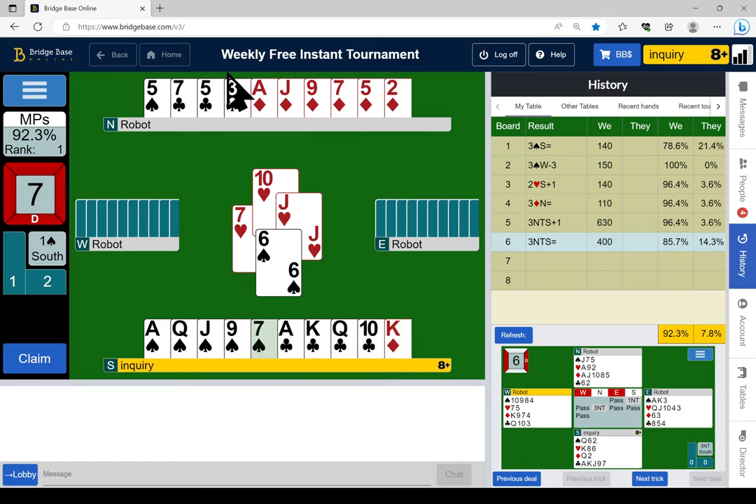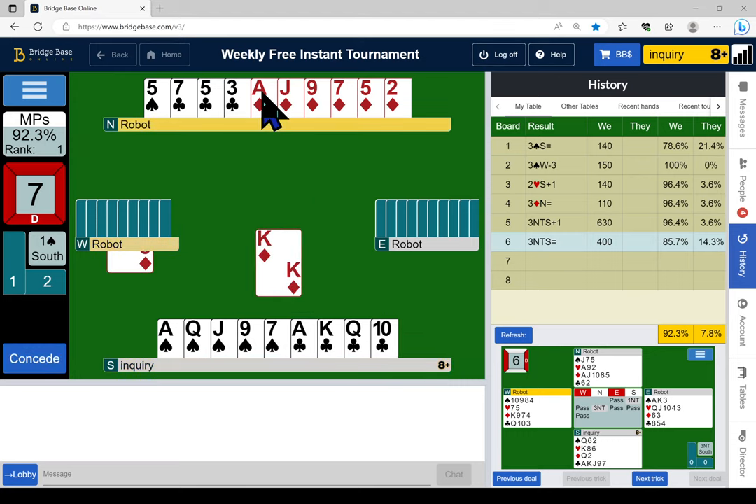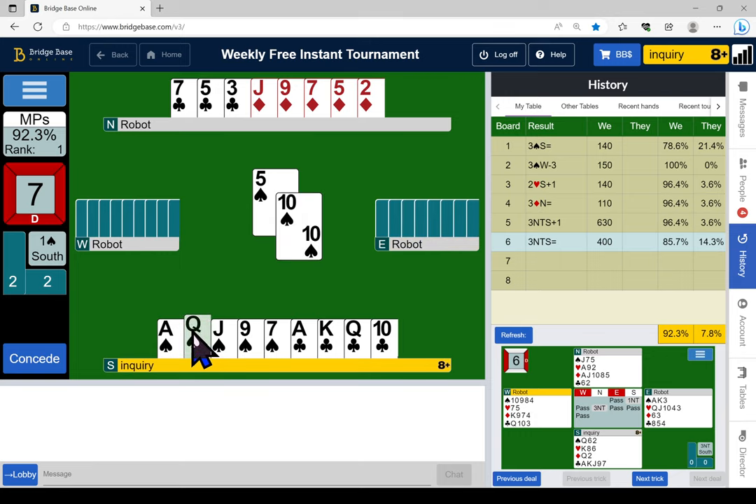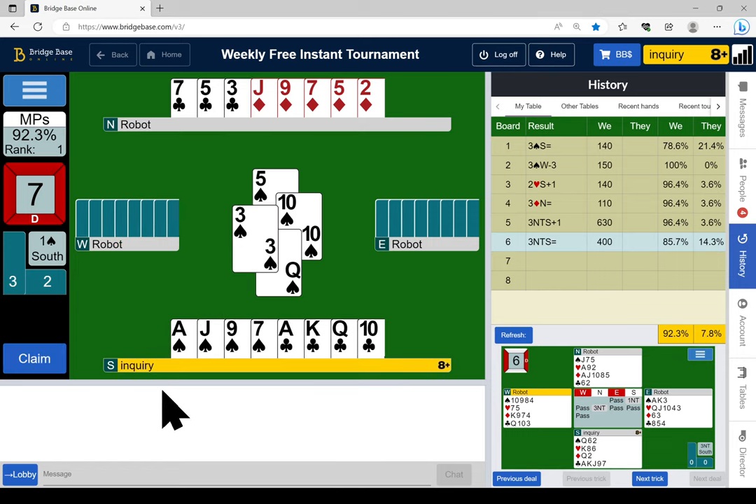The percentage play in clubs even if I could get over there is to cash ace-king-queen — the suit doesn't split three-three that often, about 35%. When it splits four-two or five-one, sometimes the jack is in the short hand. The percentage play is not the finesse in clubs — percentage play in spades is the finesse. I'm going to play diamond to the ace and here comes trump. Oh, there's the ten — that's sweet!